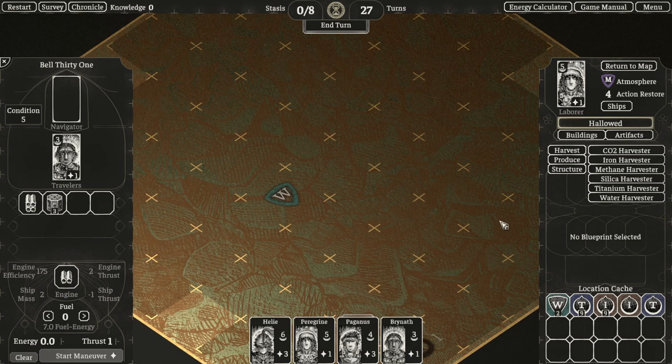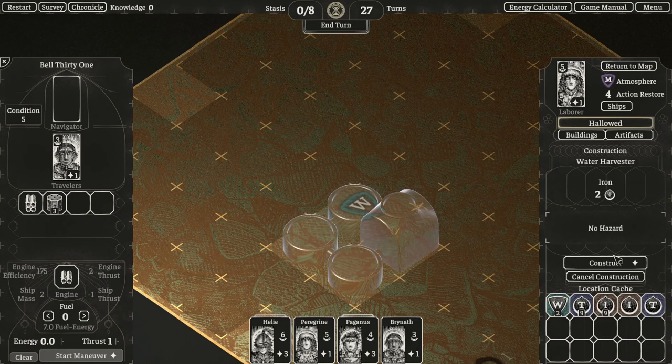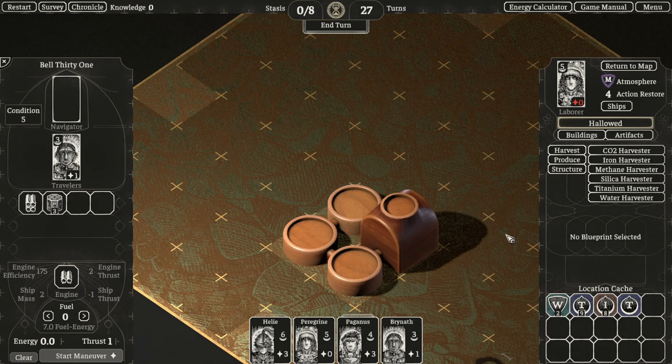The first one we'll make is a water harvester. Harvesters have to be constructed directly over the resource on the grid, so we'll put our water harvester there and construct it, which uses some of the iron that we had brought.